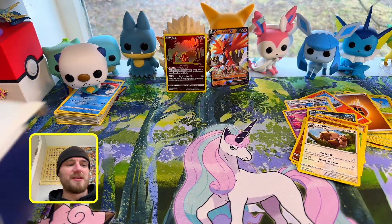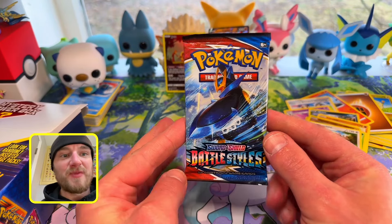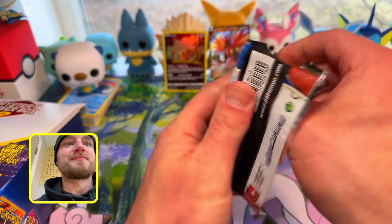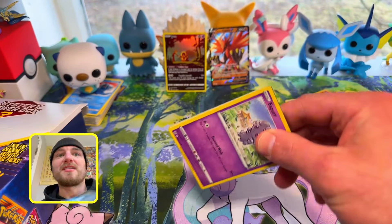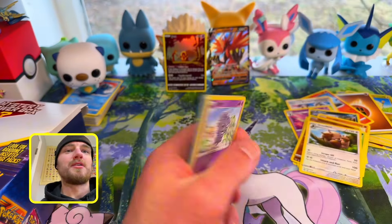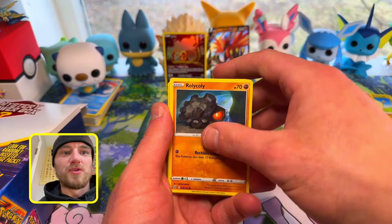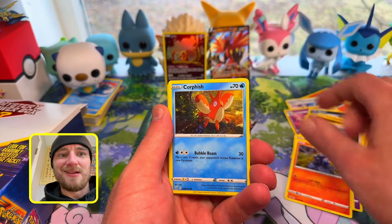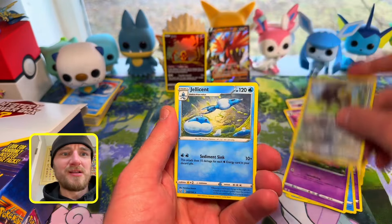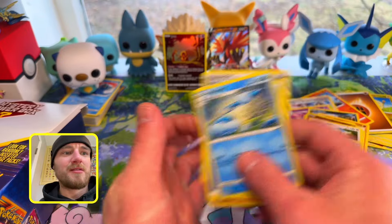We got two packs left. Battle Styles, baby — I actually am a fan of this set so I'm not gonna complain. I'm going to complain when it opens like that. Green Code — I ain't even gonna do that. Espeon, Rollycoly, Salandit, Corphish, Slowpoke, Bouffalant, Jellicent. No bueno.